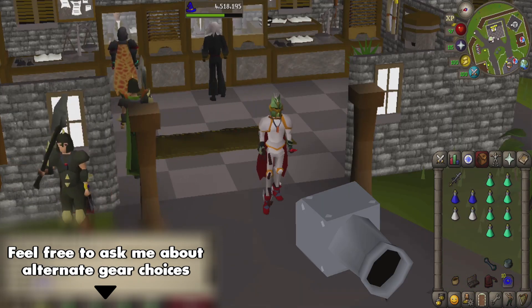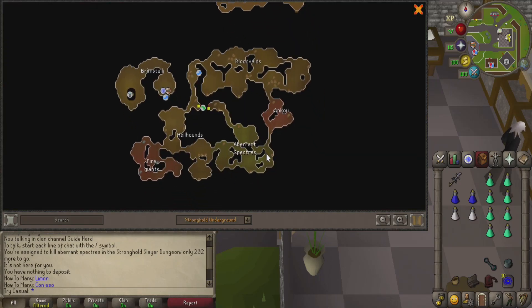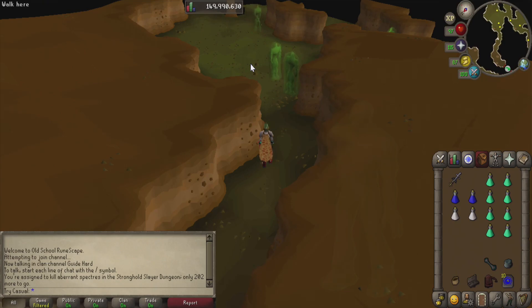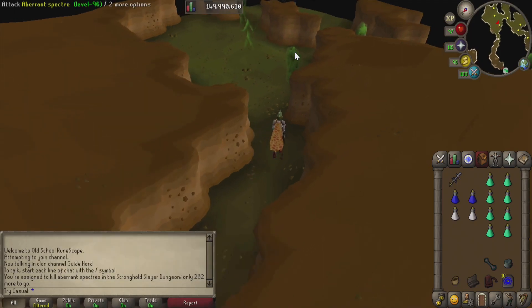Another item you could bring is a cannon down into the Stronghold Slayer dungeon — it'll help increase your experience a little bit, but I just don't feel like spending the money on it personally. Getting to the Stronghold Slayer dungeon is quite easy: just take a spirit tree at the Grand Exchange over to the Tree Gnome Stronghold and run down a little bit south west. After you enter the dungeon, the Aberrant Specters are just going to be on the bottom east of the map. It's worth noting that Aberrant Specters have a superior version that can spawn, but you don't have to worry about any additional mechanics — just keep prayer against magic up and you're fine. With all that out of the way, I'll start the timer and get the task rolling.